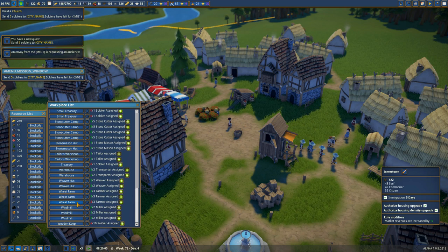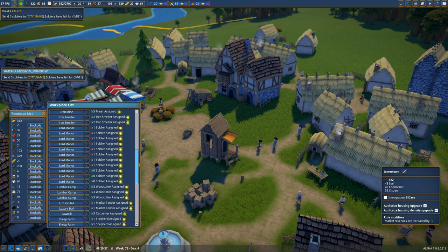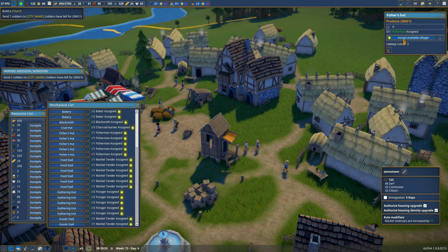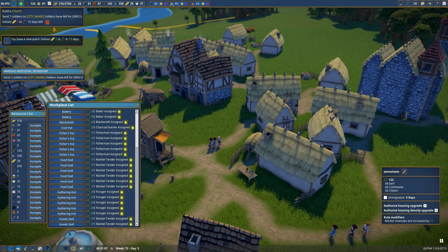I'm trying desperately to keep up with the food needs with all these new villagers coming in. I may be at the place where I'm going to halt immigration for just a little while until I get caught up. Got another fisherman we can assign. Someone wants bread — I've got 24, so I guess we can do that. We'll have to stockpile that bread.